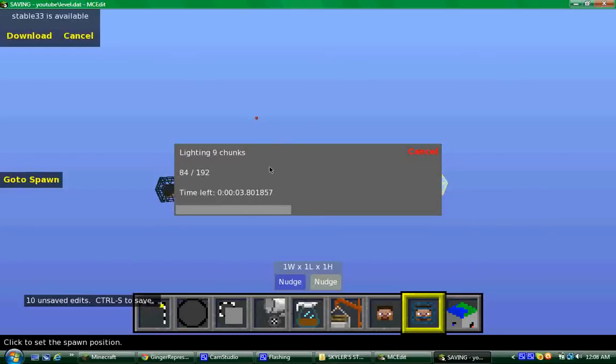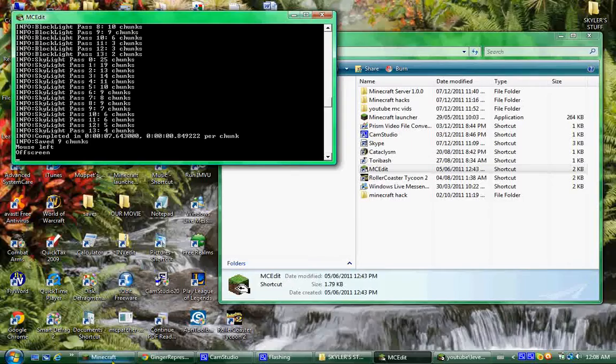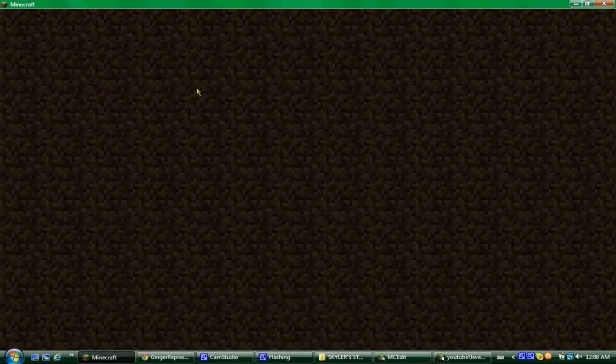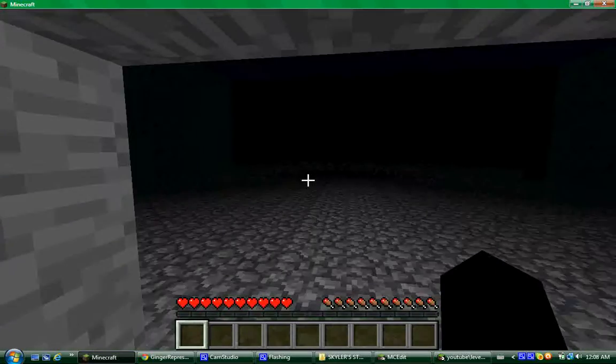As soon as you save, just wait a little bit — about three seconds. Then minimize MCEdit, open up your Minecraft, go to single player, go to the world you just edited, and here we are right here.